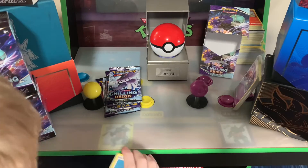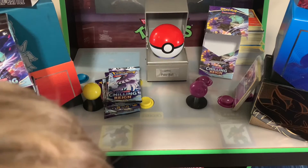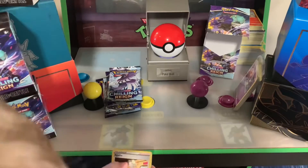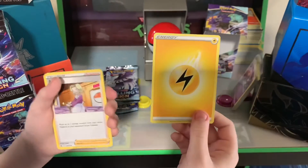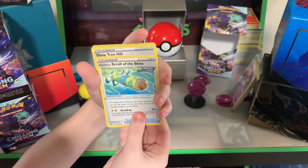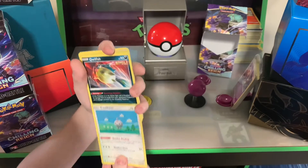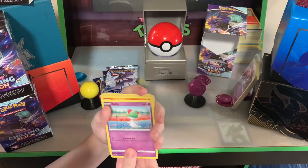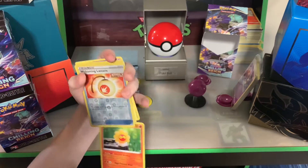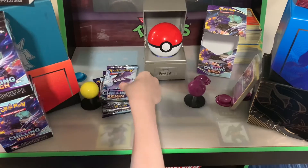I declare four — what kind of energy war? Oh, electric! First time on here so he doesn't understand to show everybody. Diamond Tree, Rapid Strike Scroll of Sky, Diana Tree, Hill, Castform, Castform, Quillfish, Quillfish, Rolts, Rolts, Haircross, Haircross, Castform Sunny Form, Welcoming Lantern, and Thunderous Hollow — that's good! Awesome!